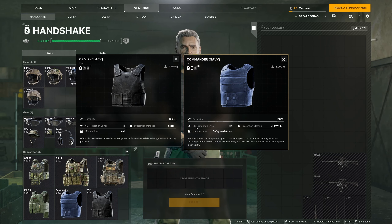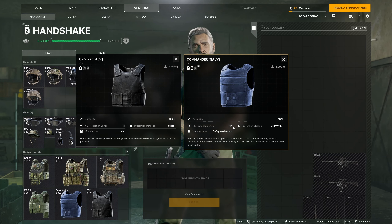You can see each of these armors has a durability bar, and as you use the armor and get shot, the durability will go down. I do not think there's a way to repair armor in the game at the moment, so you'll just have to buy a brand new armor set if you need that. And then there is also this NIJ protection level — on the CZVIP that's 3, and then on the Commander Navy it's 3A. We're going to be talking about this a little later on in the video.